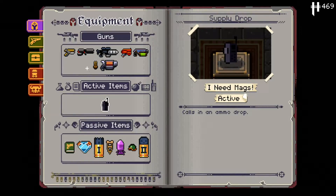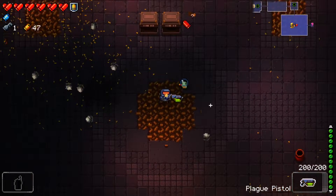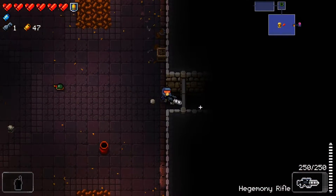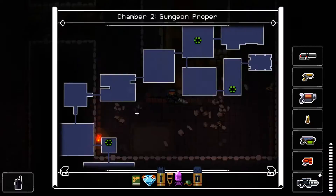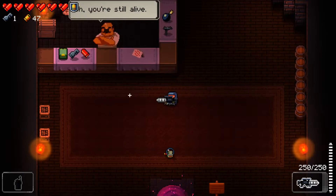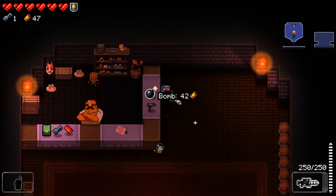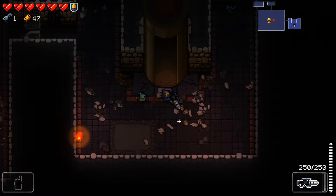I also have the first master round. Haven't found any active items yet so I still have the supply drop. The hegemony rifle is actually pretty good — it kills a bullet kin on this floor in two shots even without the Gondromeda strain, though the accuracy is awful so you need to get up close. There's a bomb here but I'd rather save the money.